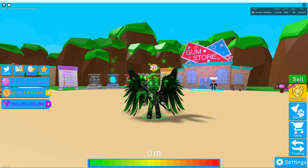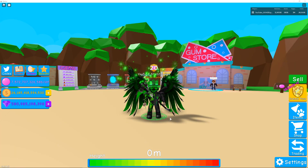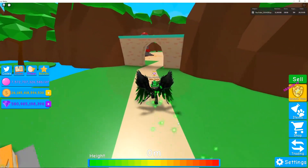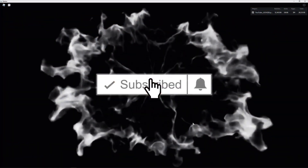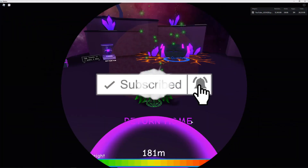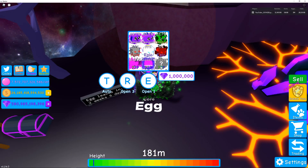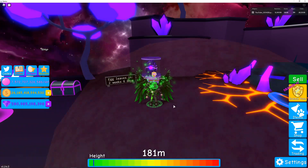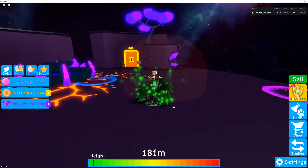Hey guys, Shizzle Pops here, welcome back to Bubble Gum Sim! We got something special to show you. The new update is here — we have the portal right over here. Let's jump up into the new area. We have a new egg, the core egg, and I've yet to get the best legendary. I'm working on it, haven't opened that many eggs, but this is the new update — it's got the shards, it's got the quests.